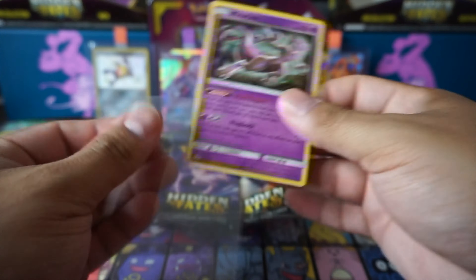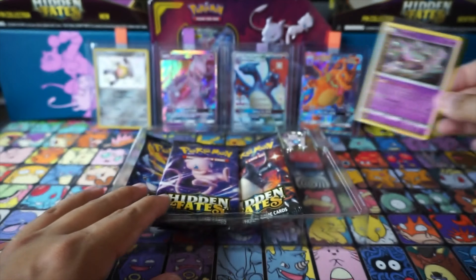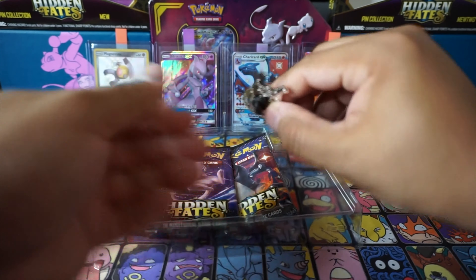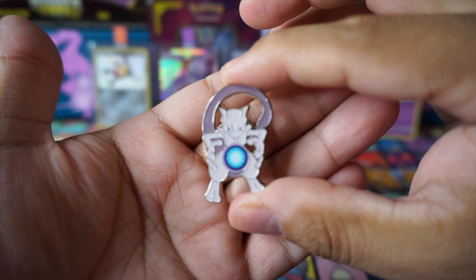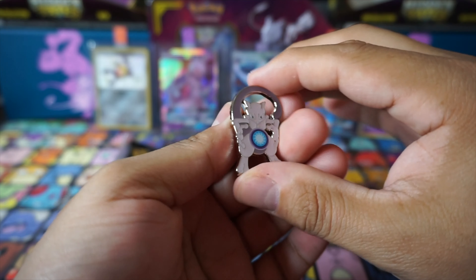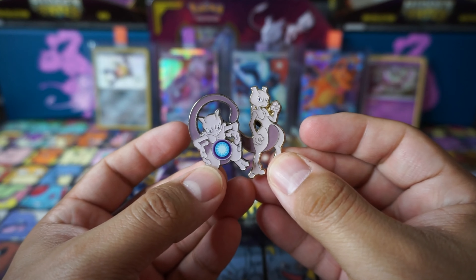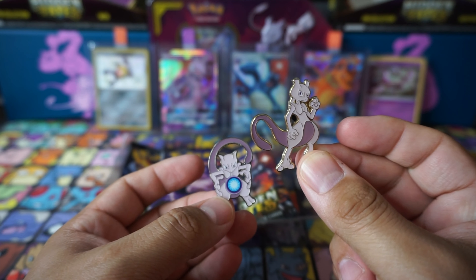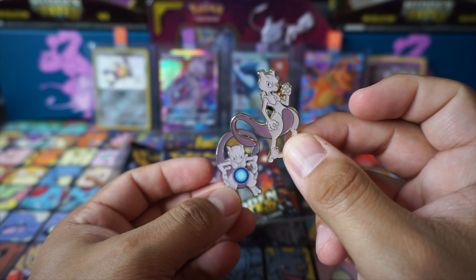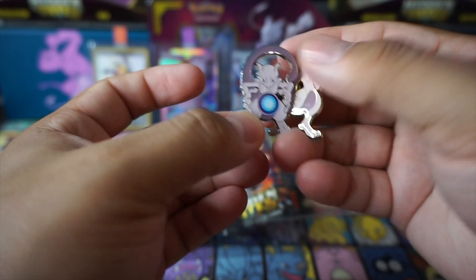We're going to sleeve this Mewtwo promo up. I think Sun and Moon promos are going to go up in value if they keep going like that. And then the pin — that's a nice pin, looks like a little Rasengan coming from Mewtwo. We have one of the other Mewtwo pins for comparison, I think this one is from Shining Legends. That pin box was great — we pulled the rainbow rare Mewtwo GX.